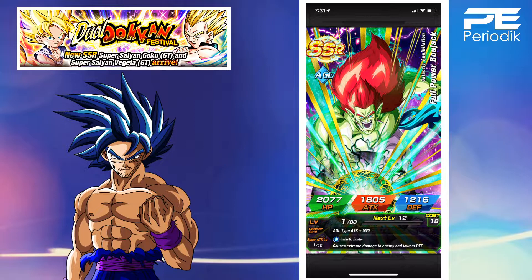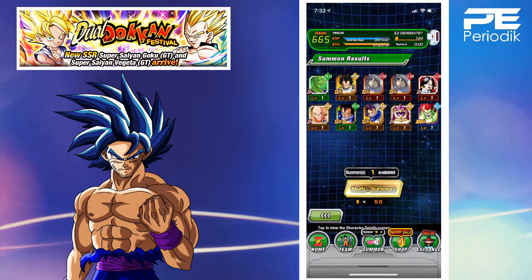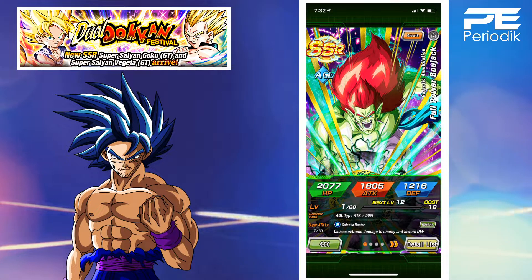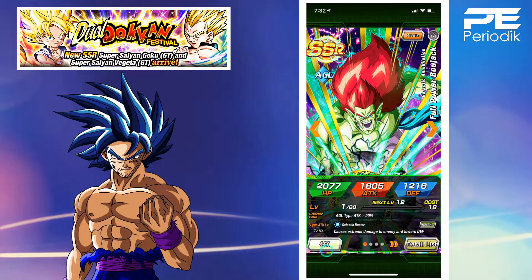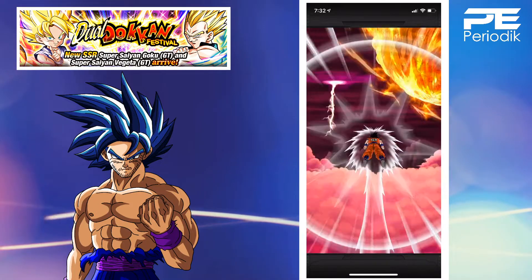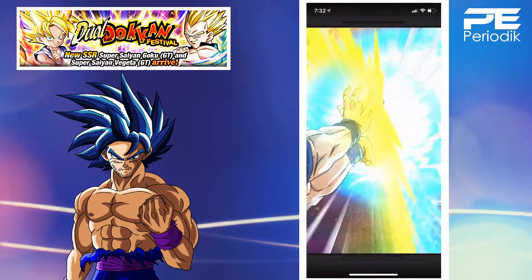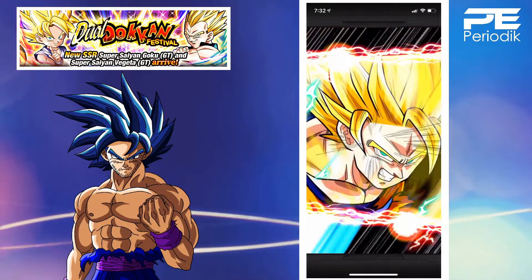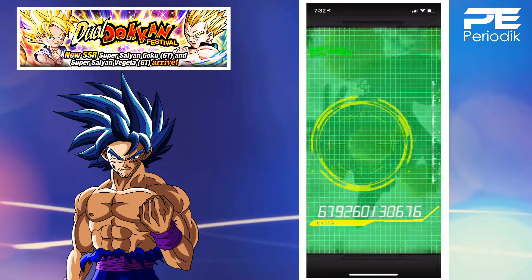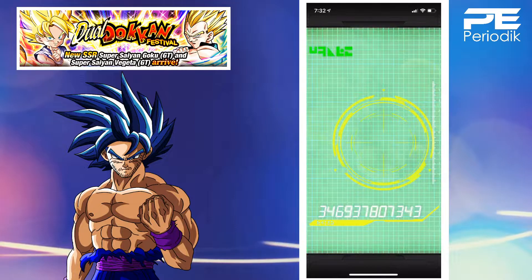On the flip side, I've seen some horrendous summons on Twitter — 4,000 stones deep with zero banner units. I thought I saw the strength Bojack for a second, but no, it's the AGL full power Bojack. When he gets an extreme awakening he should be pretty good, but we'll have to wait and see. These free 30 dragon stones — will they bless the boy? I'll keep it real: these Vegeta summons have been absolute trash. This is multi number seven and I don't think I've gotten a single featured unit.